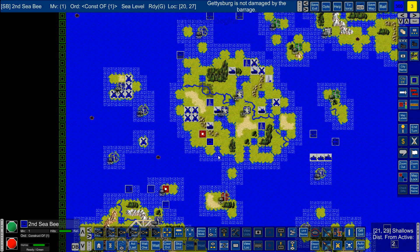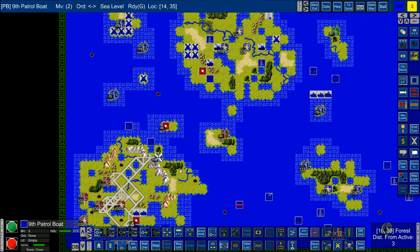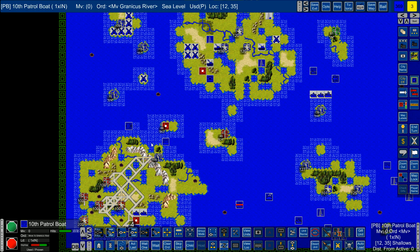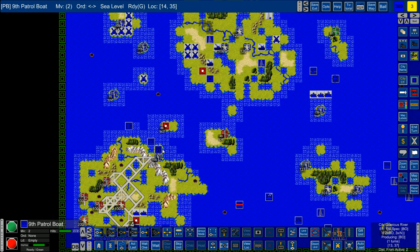We have two armored units - that's fine. Now we have another bomber, so head on down there. So what's this here - two bombers, three infantry and we're getting another one. So four infantry units now.